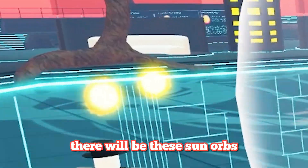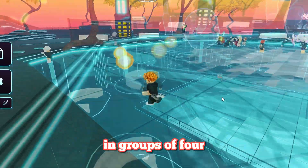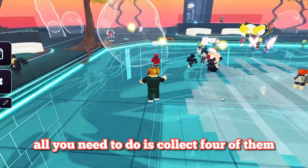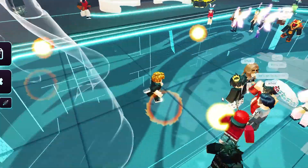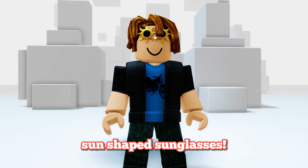To get the first item, there will be sun orbs that spawn on the dance floor every minute or so in groups of 4. All you need to do is collect 4 of them to get the sunglasses. Sometimes 1 orb counts for multiple as a glitch. The reward is sun-shaped sunglasses.